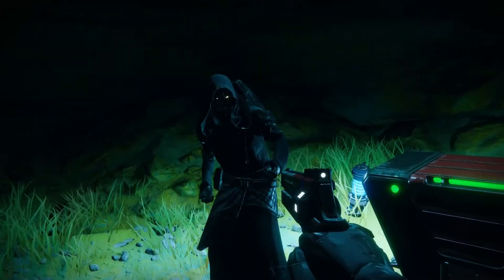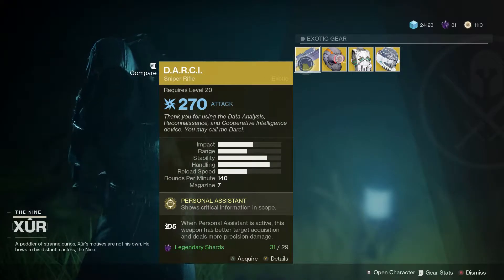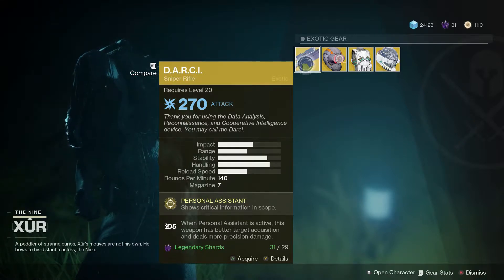And here's what he's selling this week. First up, it's the Darcy Exotic Sniper Rifle. Personal Assistant shows critical information in scope, and when Personal Assistant is active, you will also have better target acquisition and more precision damage. Yours for 29 legendary shards.